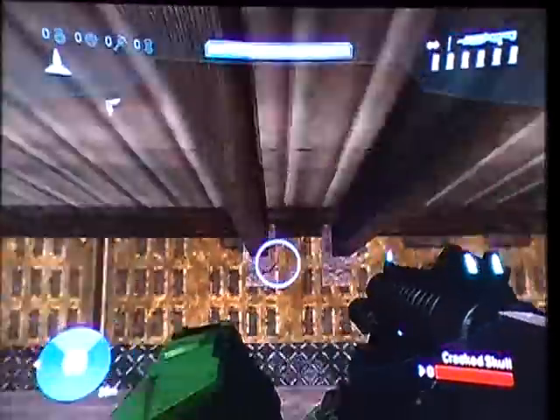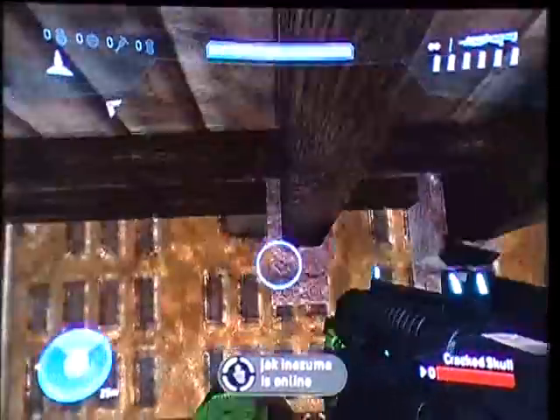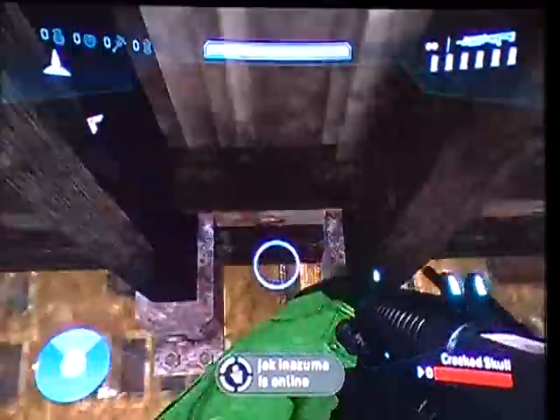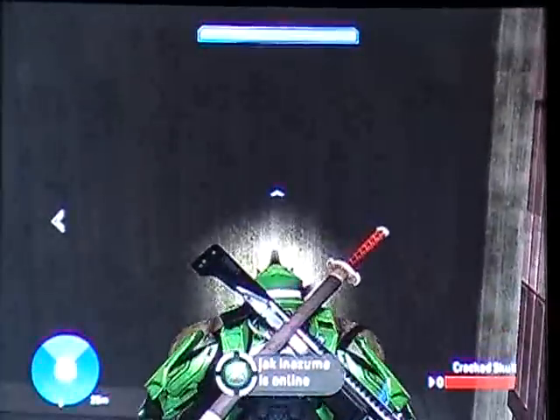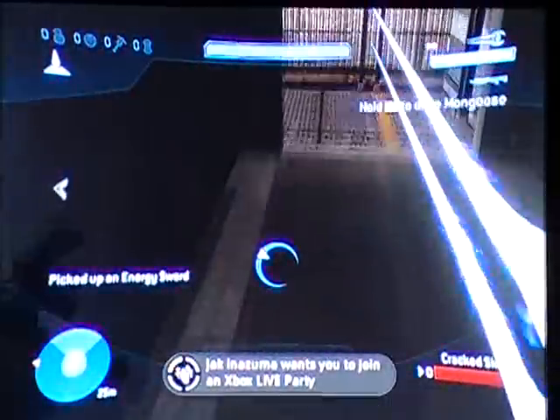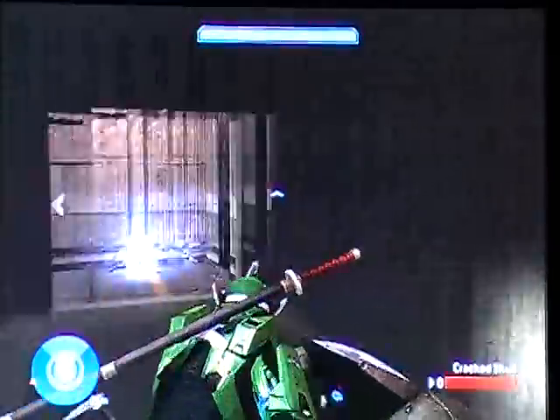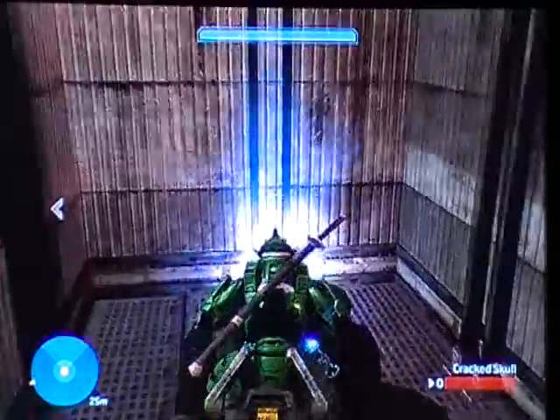Looks like he's trying to get into a teleporter or something. So there's apparently a mongoose that's very hard to get on. But you jump up, grab a sword, and now you drive your mongoose onto it.